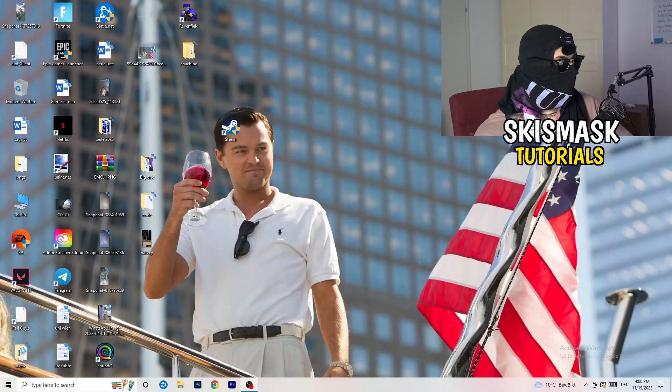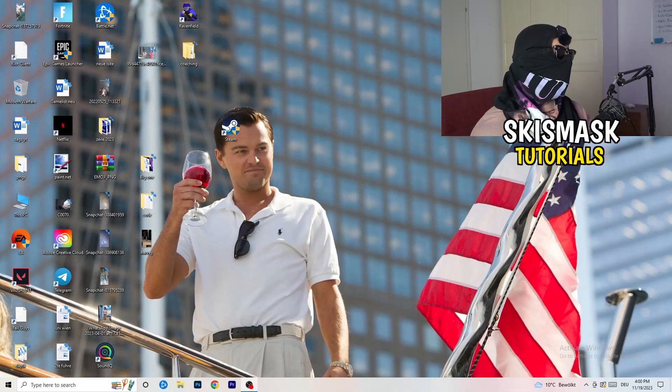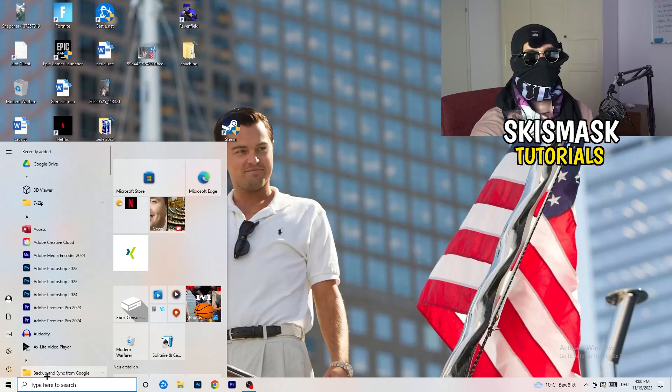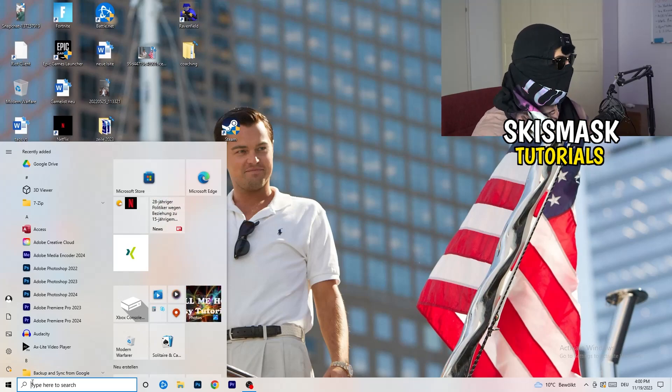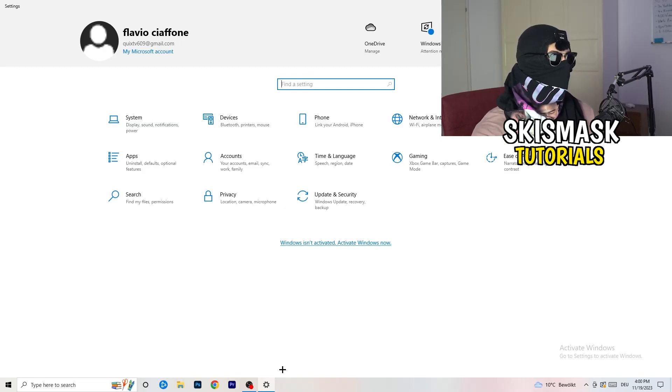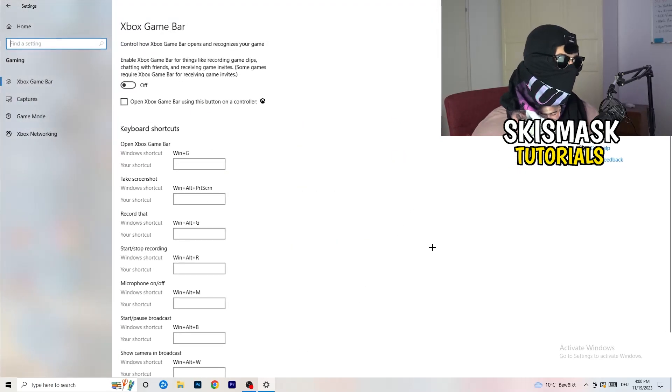The first thing is really simple. Go to the bottom left corner of your screen, right-click, and click Windows Settings — or press your Windows key and click Settings. Once Settings opens, go to Gaming. This will help you a lot with your FPS dropping issues.